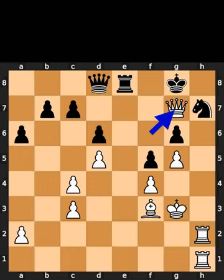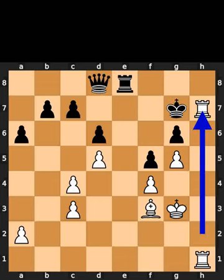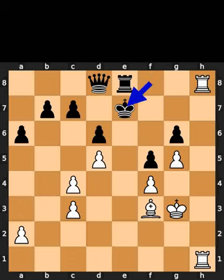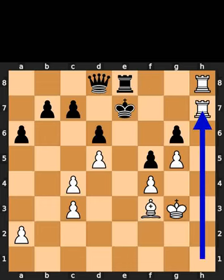White takes the rook on g7 using the queen with check. Black takes the queen on g7 using the king. White takes the knight on h7 using the rook with check. Black plays king to f8. White plays rook to h8, check. Black plays king to e7. White plays rook to h7. Checkmate.